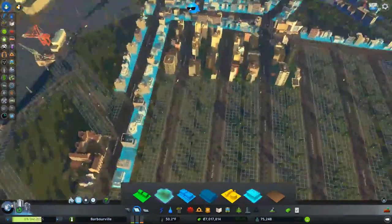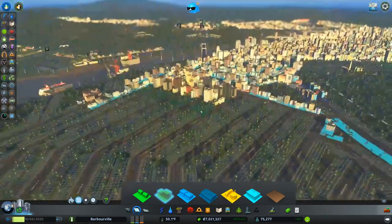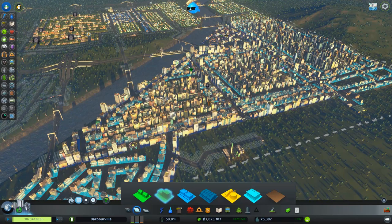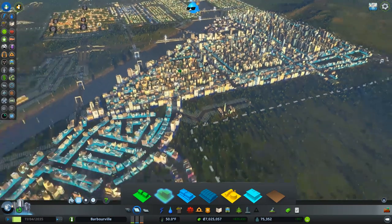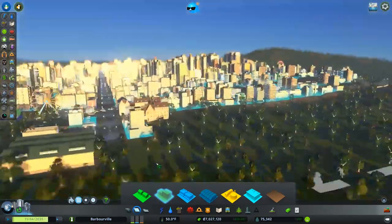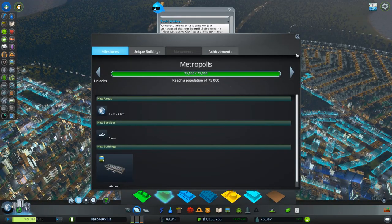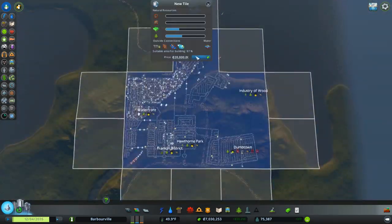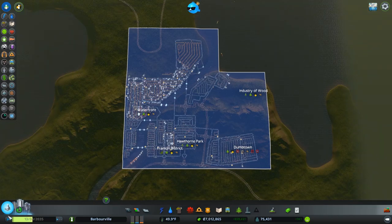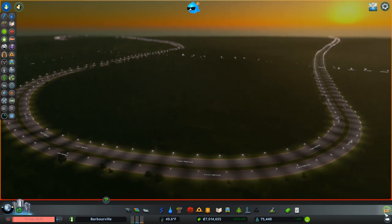Our city, especially down through here, is looking extremely impressive. At this point guys we're just kind of filling in, doing what we need to do. I think we can buy a piece of land now — which I'm going to buy right here — because that will allow us to move into that and use that highway. And that's exactly what we are going to do, so I'm going to hit that pause button.